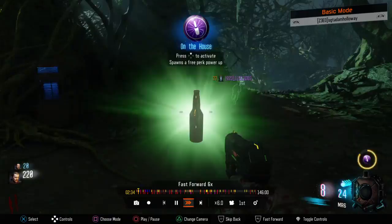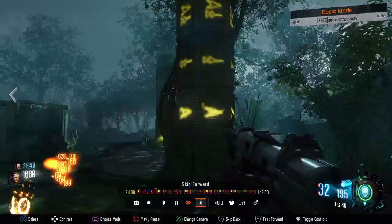So when I go on theater mode, me and Josh completed this Easter egg Contact — I was going to upload it, but this keeps happening. When I skip forward miles and miles, I get to a certain point and my game will literally just stop.